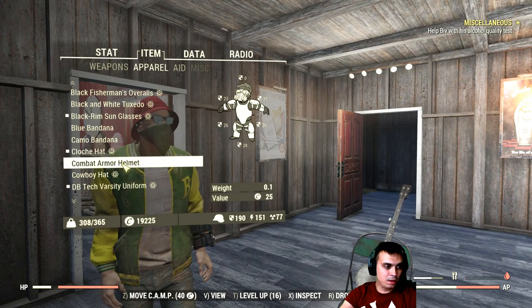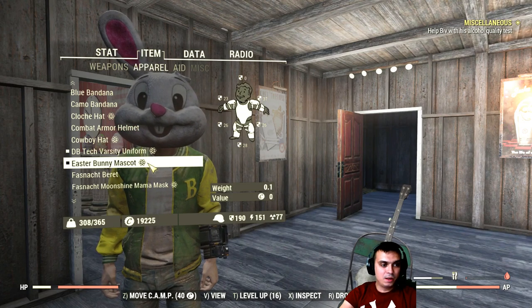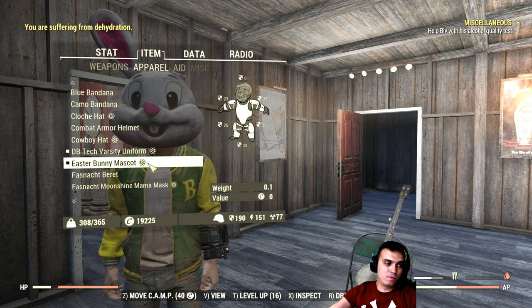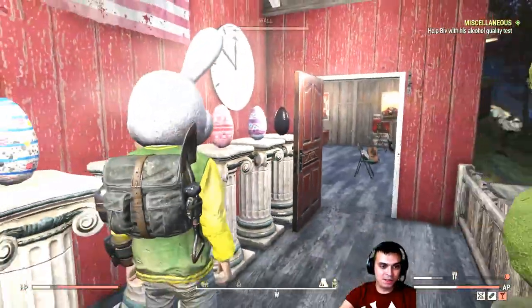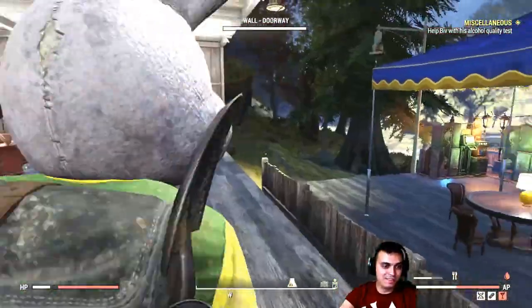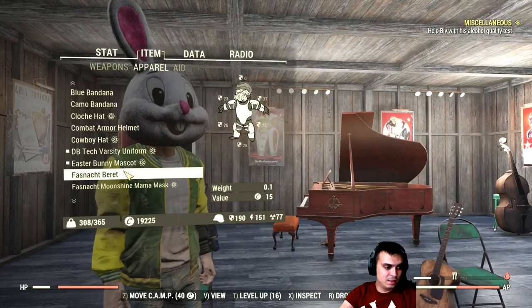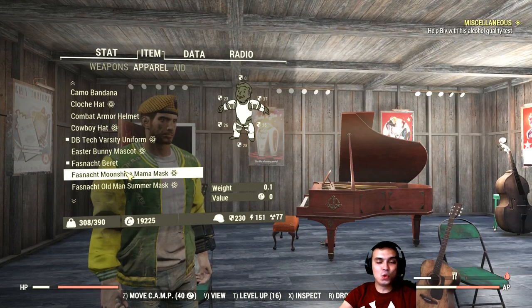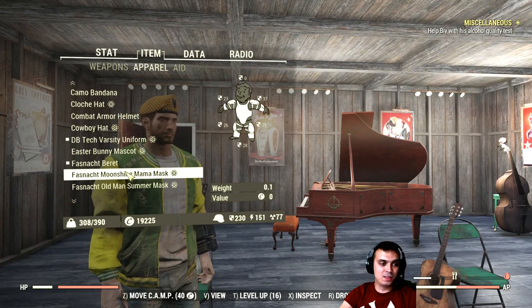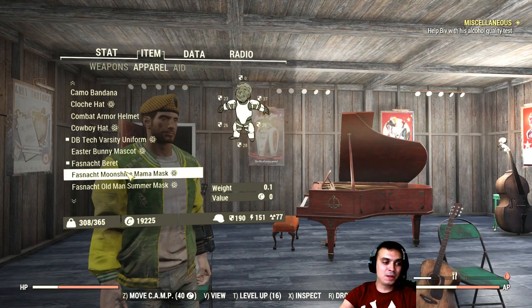Okay, one second — cowboy hat. The Easter Bunny outfit — I got this from collecting all the Easter eggs right behind me, as you can see. And there's the black one. Then we've got a beret that was given to me; it really looks cool with the survivalist outfit. I'm actually going to display my perfect combinations at the end of the video.